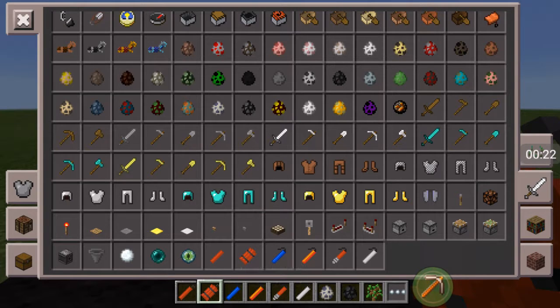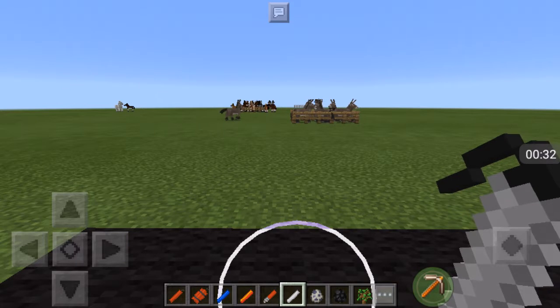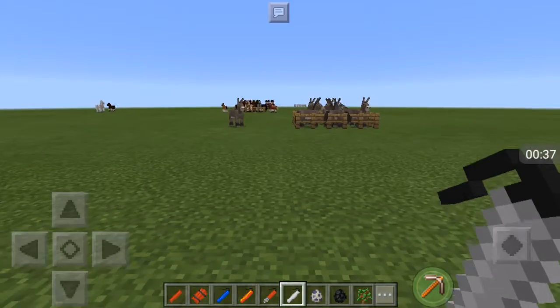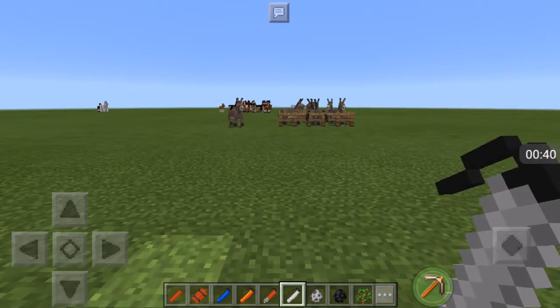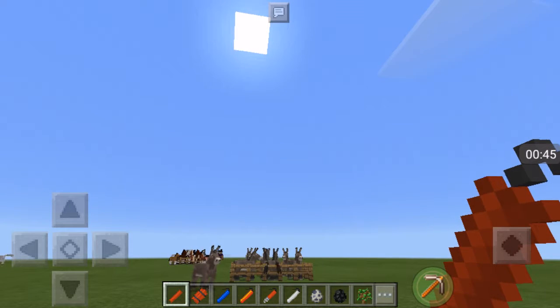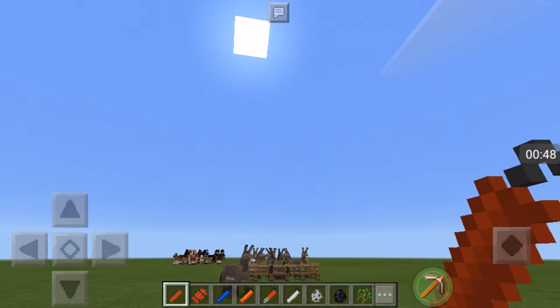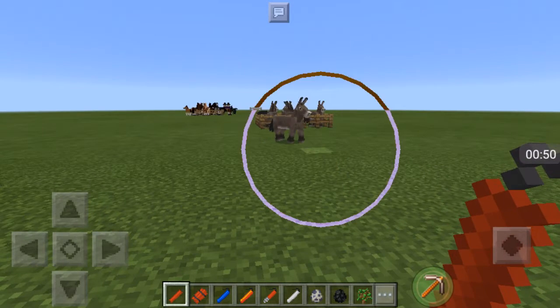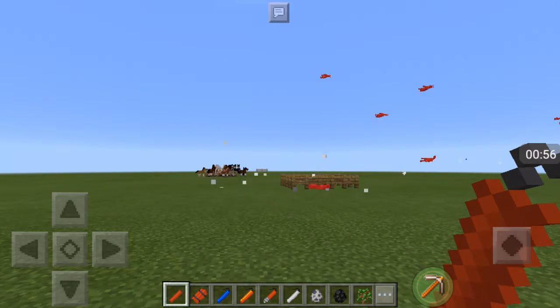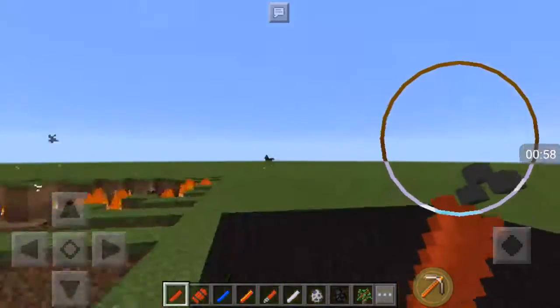We got regular dynamite, mega dynamite, water dynamite, fire dynamite, digging dynamite, and vaporization dynamite. So we're going to be testing them on these poor animals. I know how to throw them — oh well, that worked well.